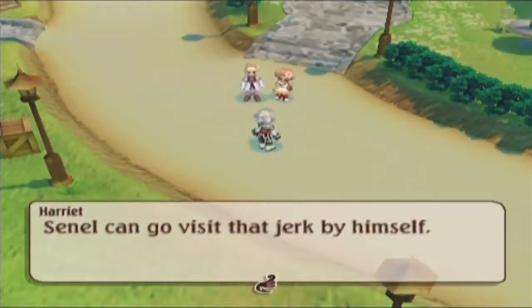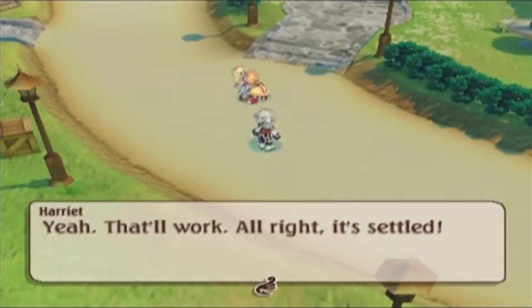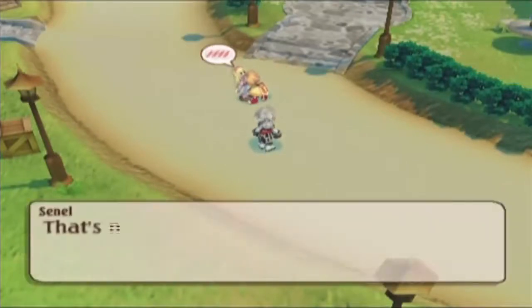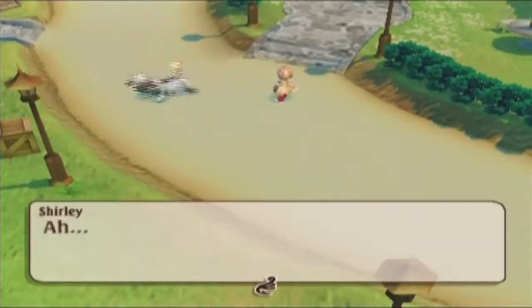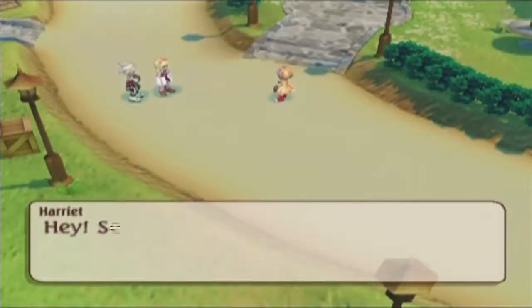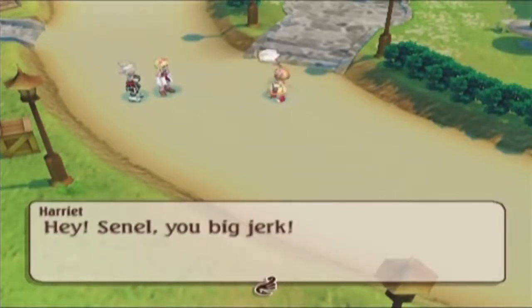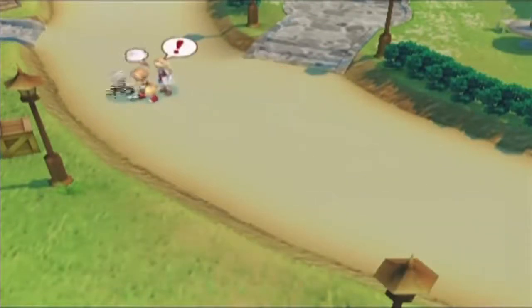I might be helping Will but that doesn't make me a sheriff. Whatever — I've given up on you already. How about the two of us just play together? Senel can go visit that jerk by himself. Yeah, that'll work — it's settled. That's not your decision to make. Come on Shirley, let's go. Hey Senel, you big jerk! What a jerk.